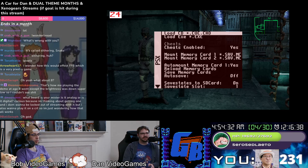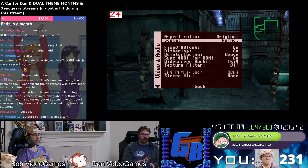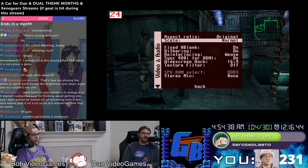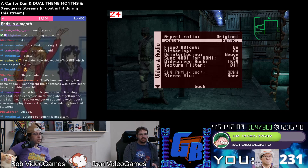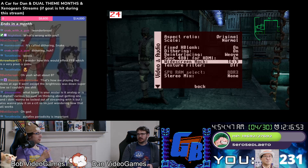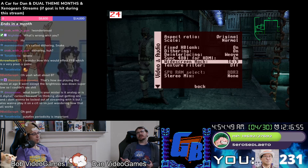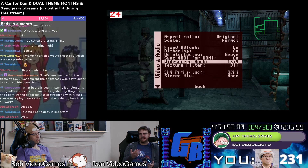What board is your MiSTer — is it analog or digital? I'm thinking about getting one. We have the analog add-on, which only makes sense if you have a CRT. But it is using both at once — we've got the CRT going out, but the thing is it only makes sense to get the analog one if you have a CRT.